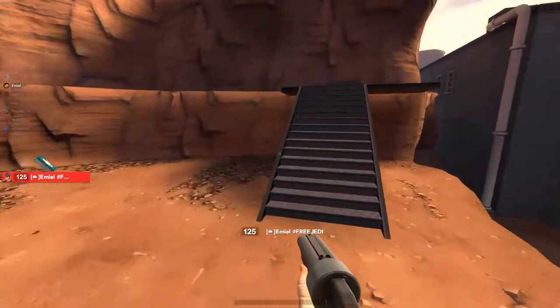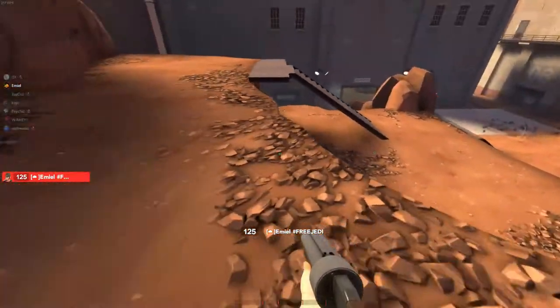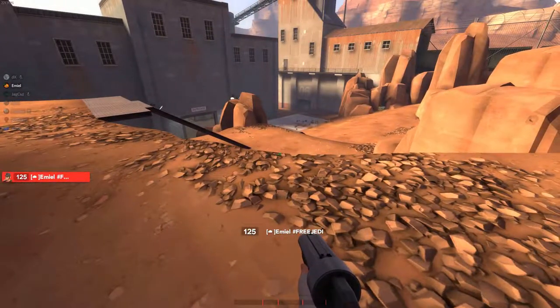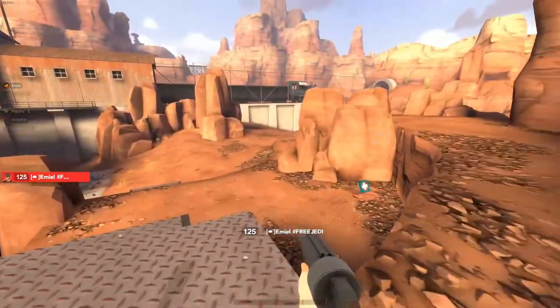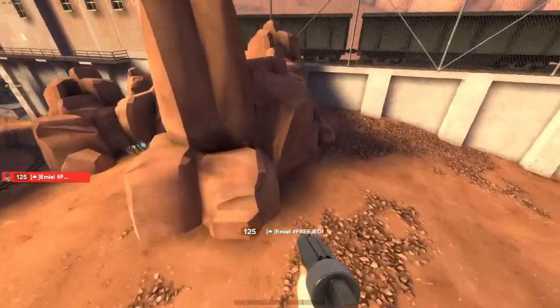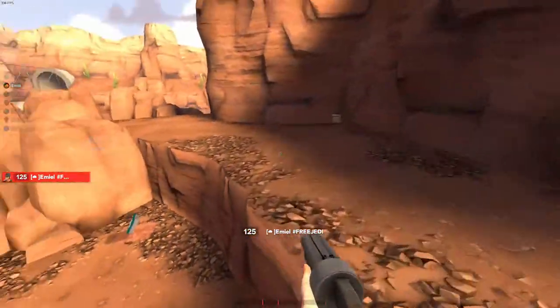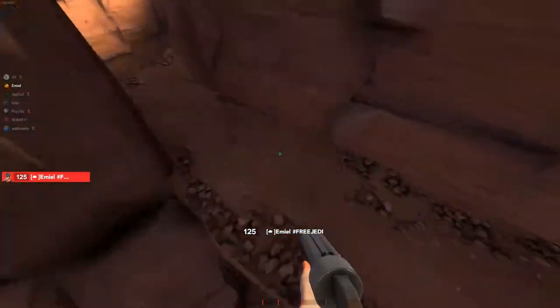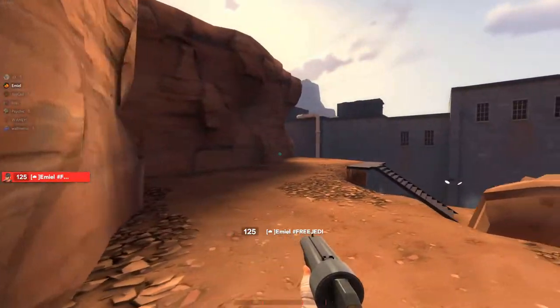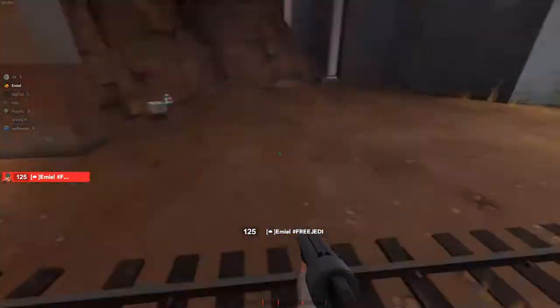When Pyro and Demo go in — Pyro first always — Heavy sits right here and headglitches everyone. The good thing about sitting here is you can rotate this way or jump up instantly. If Pyro succeeds in getting everyone off the cliff, Heavy rotates real quick and cuts them off while they're retreating. Main goal: if their Pyro dies, kill the sentry as quickly as you can, then uber in on Pyro before they respawn — then you basically always win.